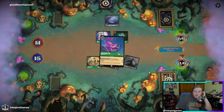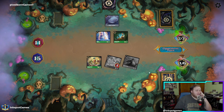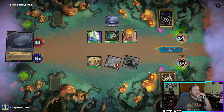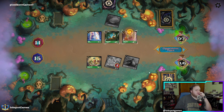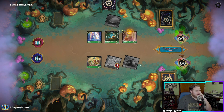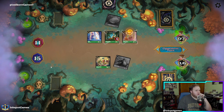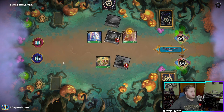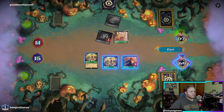The opponent draws and inks, now at seven lore. They must have a Tinkerbell. With Reckless on Hans, he has to challenge John Silver and dies. We win game three.